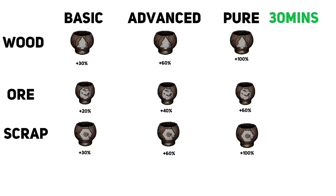The wood, ore, and scrap teas are all pretty much the same. They all last for 30 minutes. As you go up in the chain you get an extra percentage per farming, but it's not really worth it because you need to use 4 of the previous tea in order to make the next one.